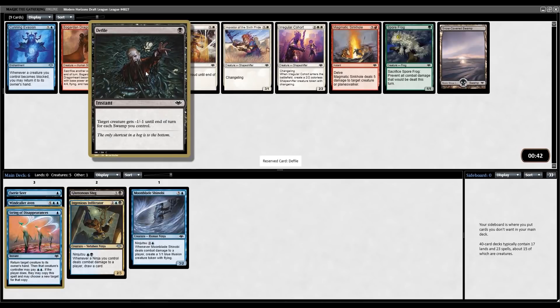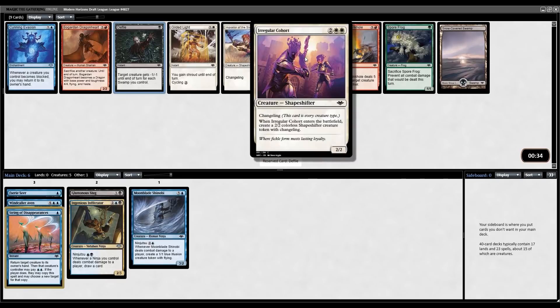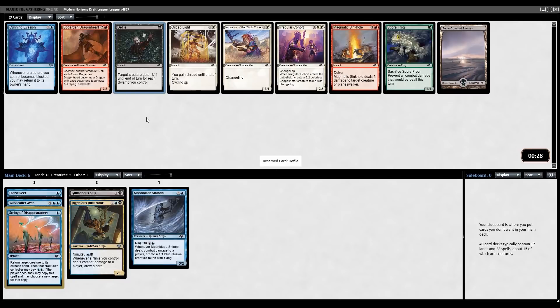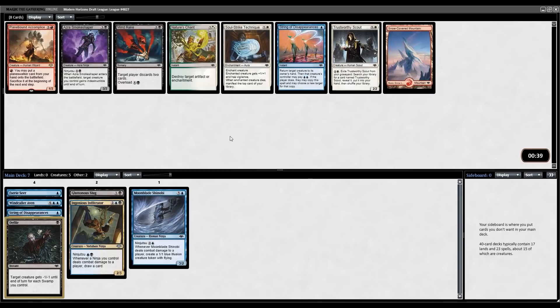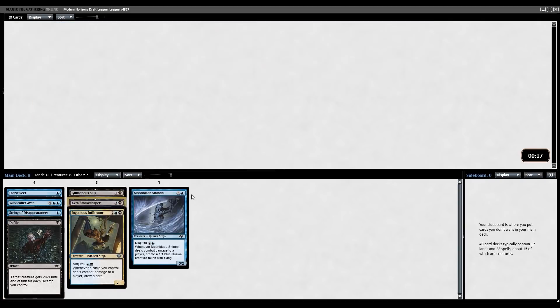This is an amazing sign — a 7th pick Defile. This is one of the best commons in the set. Speaking of best commons, we also have Irregular Cohort and Magmatic Sinkhole, so this pack must have been stacked — but the Defile is perfect, cheap interaction is what we were looking for. And now an 8th pick Azra Smoke Shaper, another Ninjutsu creature that can do so many busted things. It lets you right-click attack with all your creatures, your opponent makes one or two profitable blocks, and you just Ninjutsu this in and blow them out. Great pickup.